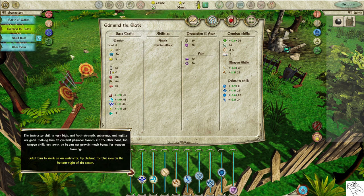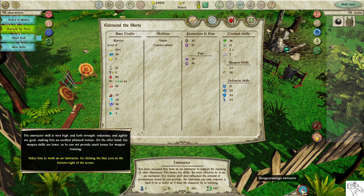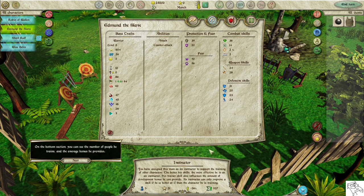His instructor skill is very high and both strength, endurance, and agility are good, making him an excellent physical trainer. On the other hand, his weapon skills are lower, so he cannot provide much bonus for weapon training. Select him to work as an instructor by clicking the blue icon on the bottom right. At the bottom section, you can see the number of people he trains and the average bonus he provides.